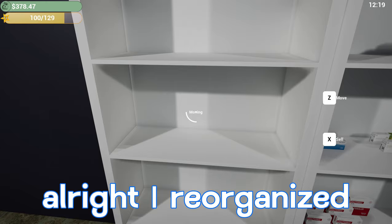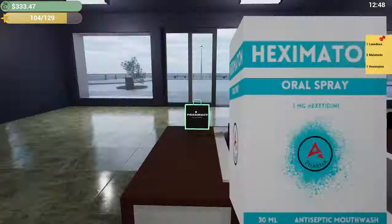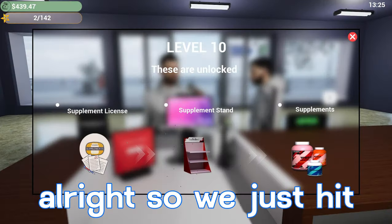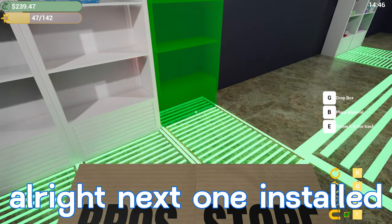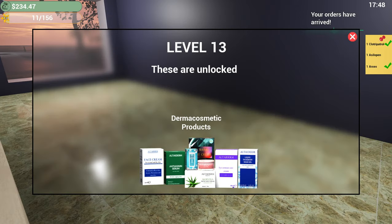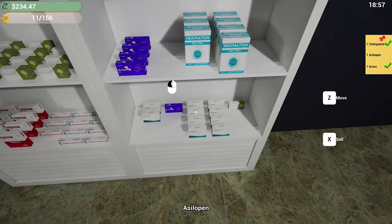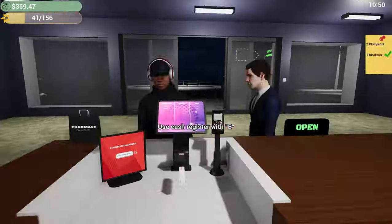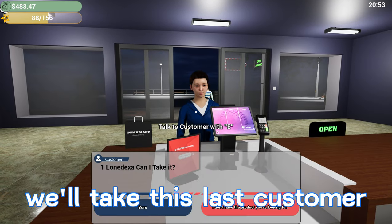I reorganized some of the medicines, now we have shelf number five to add. We just hit level 12 — looks like we unlocked the supplement license, supplement stand, and supplements themselves. We'll get to that eventually. Next shelf is installed and stocked up. Level 13 — looks like we just unlocked a lot of different derma cosmetic products, you guys can see them all listed at the bottom. We're approaching the end of our second day.